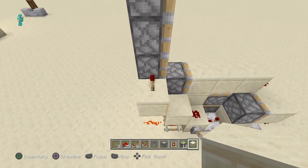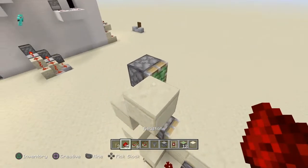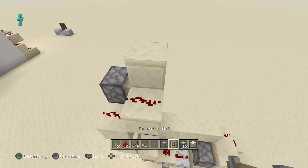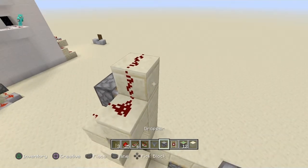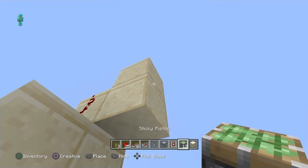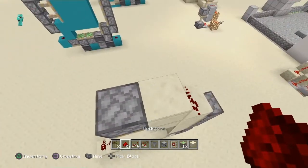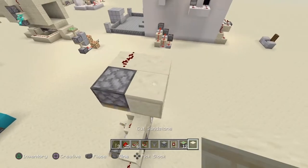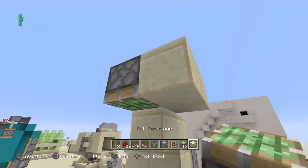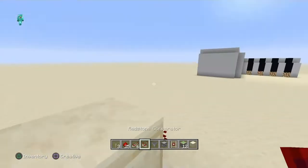Then, on top of this redstone torch, you are going to put a block with redstone on top of it, and it is going to go like this, and another redstone like this. You are going to put a block like this, and put a block like this, and put a piston facing downwards. Then you are going to put a block and wrap around it, put redstone all the way here, then go down and put redstone here.